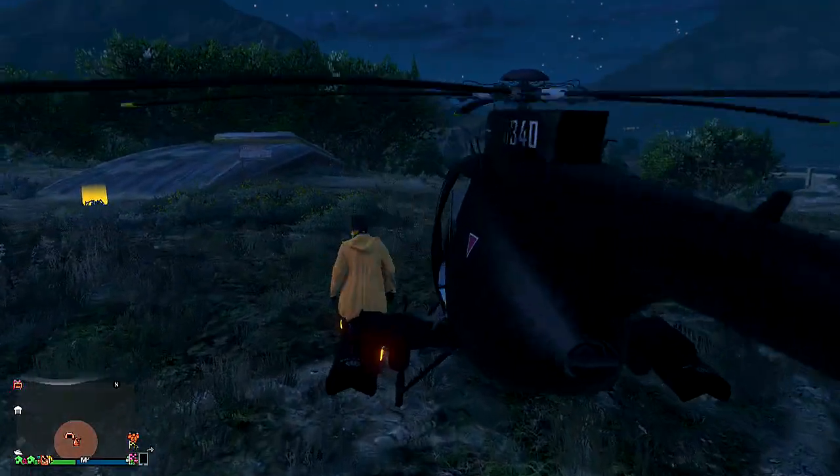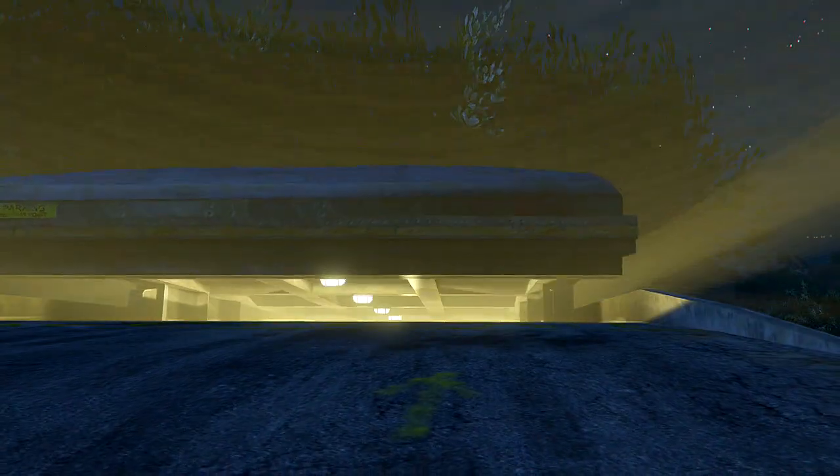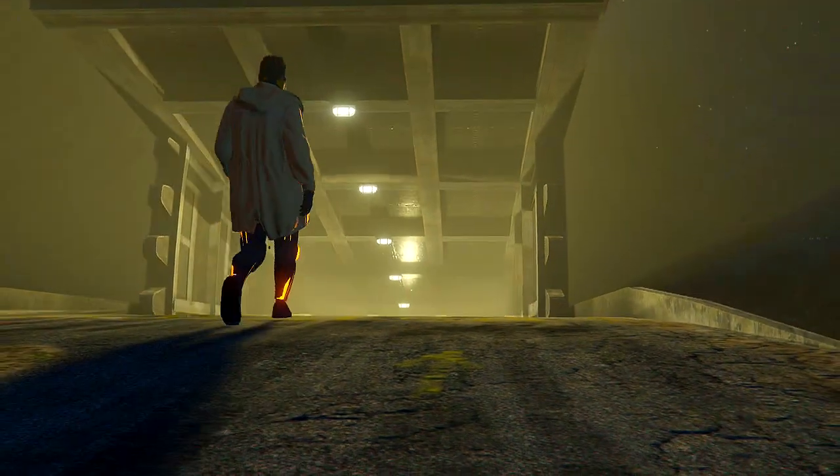Okay, so when you fly back to your bunker, you want to simply walk inside your bunker and get inside the Retro Custom, or whatever car you guys are trying to duplicate.